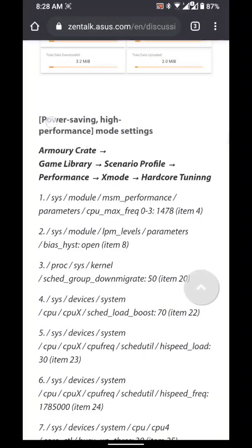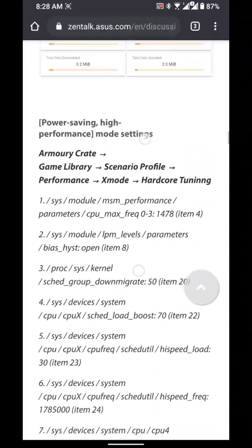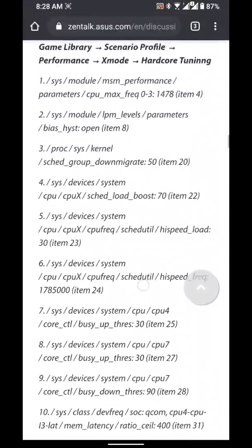As you can see here, that's the power saving — high performance mode settings. So if you want high performance with power savings, you just follow these settings.